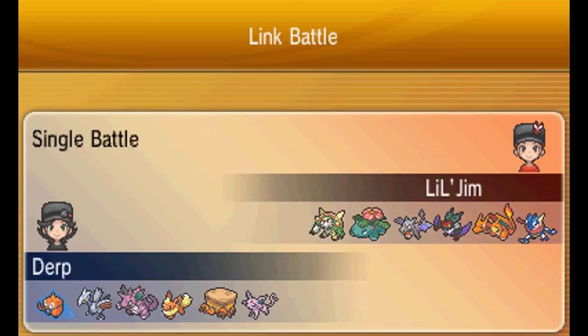Unfortunately my Skamari does not know Stealth Rocks, which kind of is a bummer because Lil' Jim does have three flying types, but yeah, let's just get right onto it.